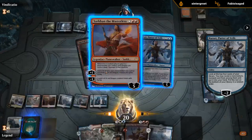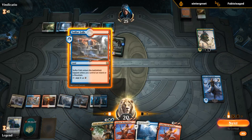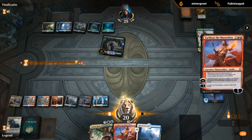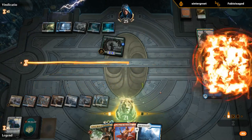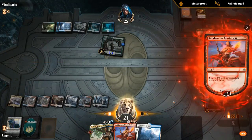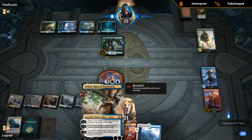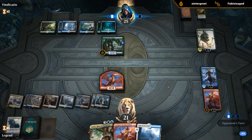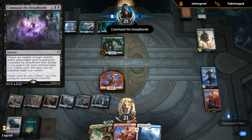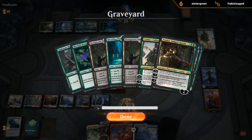Play Sarkhan and make a dragon. It would also be reasonable to Teferi tuck Tamiyo, and then Wildgrowth finishes off Teferi but we'd pull ahead with Narset and Sarkhan. They are playing Command as well — didn't know that for sure yet but the presence of Tamiyo gave it away.